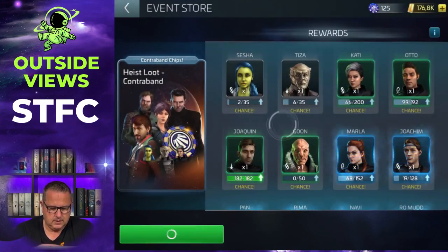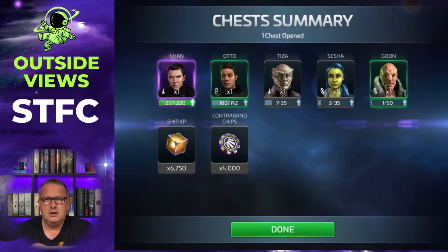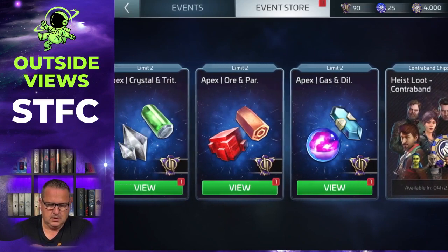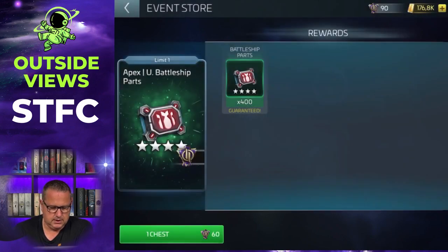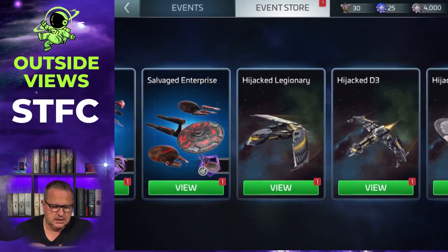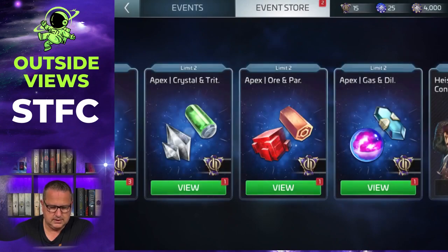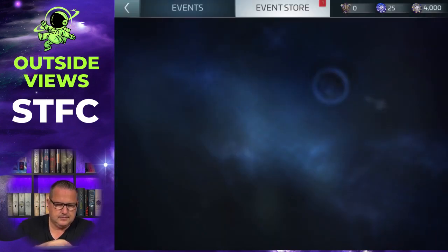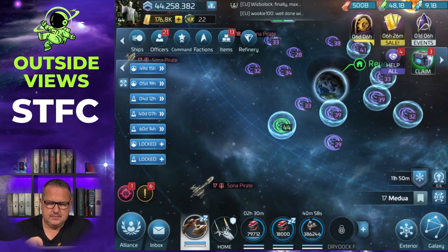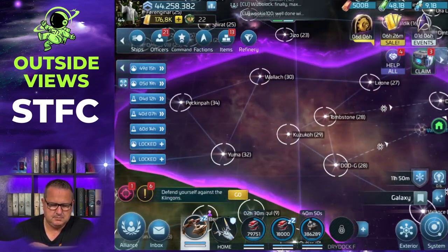I usually use it for the Heist Loot Contraband. I got another four thousand Contraband Chips and a few officer shards - that's nice, I can upgrade Khan now. I'm using the ship parts too because they are always hard to get - the UC battleship parts. That's why I'm doing this, and I need a lot. I just get ore for the rest of it and then I'm done shopping.